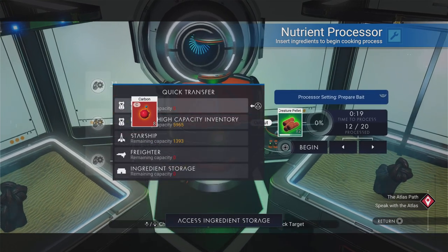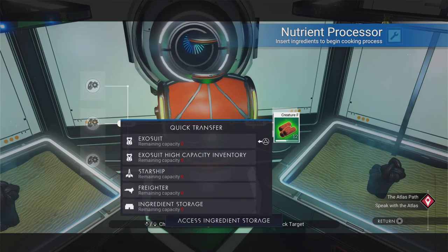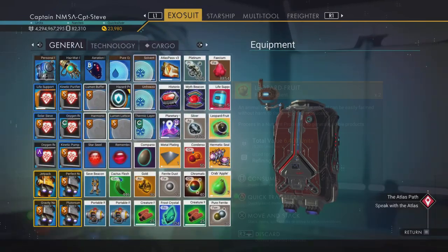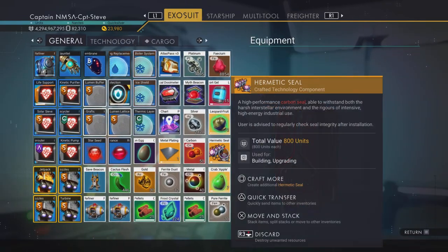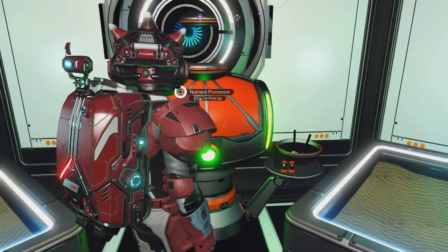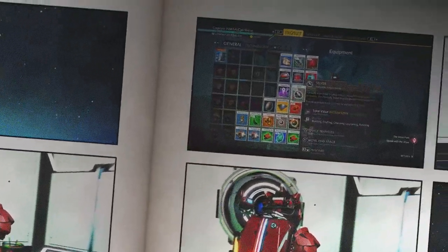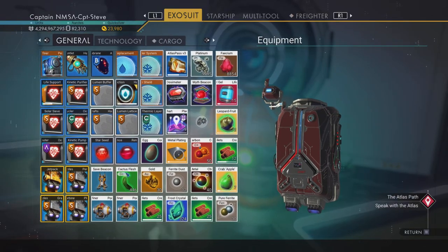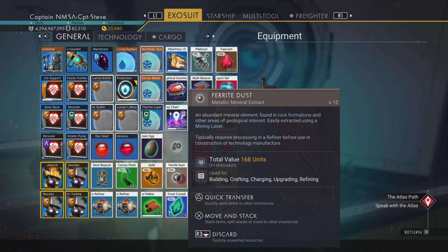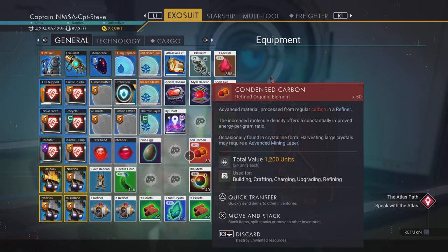The nutrient processor is done but my inventory is not — how for fudge's sake! I've got to make some space, I've got creature sticks I didn't need to put in the auto harvester. Let me clear out stuff I don't need: the metal plate, ferrite dust, gold — I've got a lot of stuff here. Let me get rid of the ferrite, put the silver in my freighter, get rid of the metal plate and ferrite dust, and the 30 gold — it's hardly anything anyway.